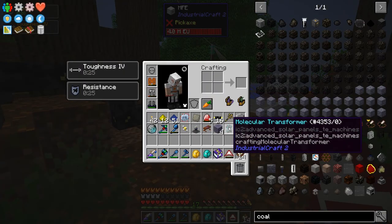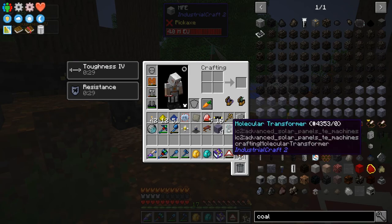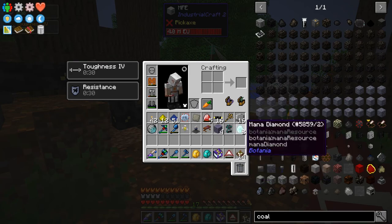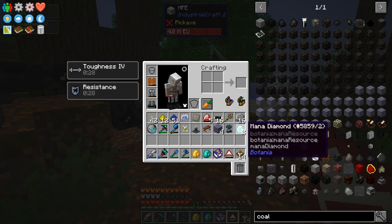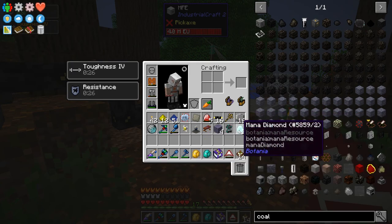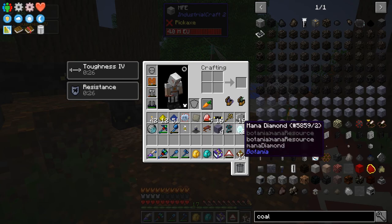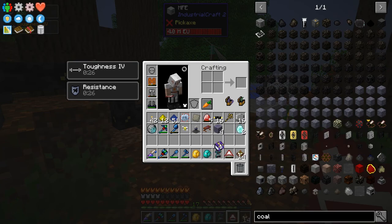It's taken a bit of effort, but I finally made the Molecular Transformer. So we just need to put two Mana Diamonds in it and I should make a Psy Diamond or Gem or something like that. And then we can turn that into powder in the Crusher, and then smelt it into the Psy Metal that we need to make the Ars Magica thingy — I forgot what it was called. Anyway, let's hook this thing up.